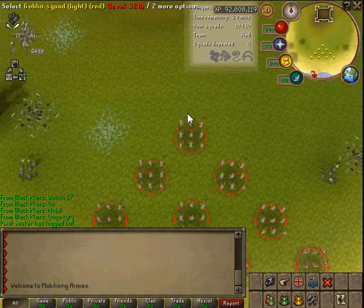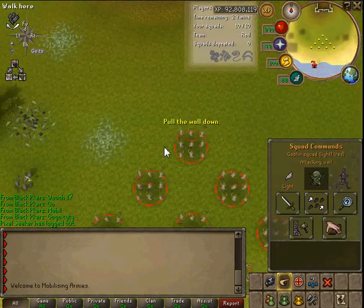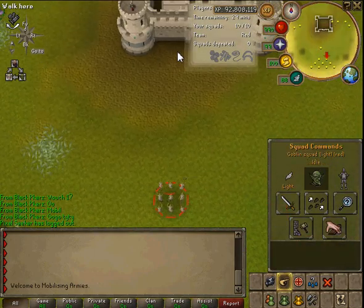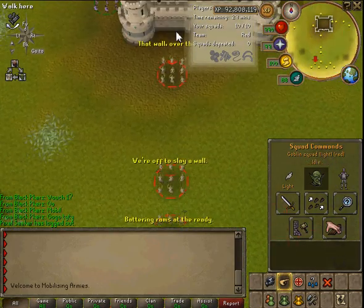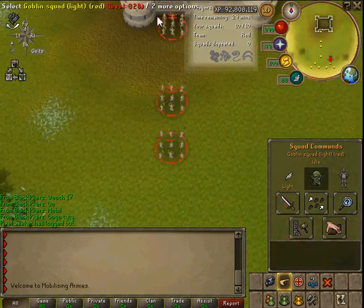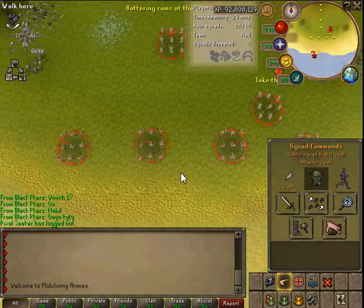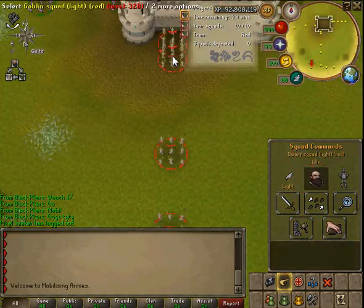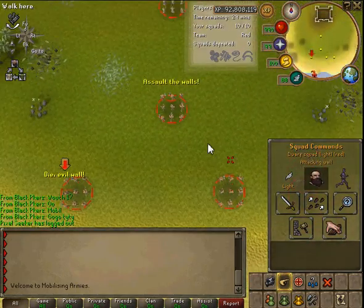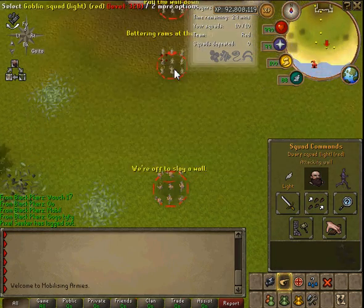I should show you guys how to line these up. I'm just gonna click the down arrow twice, up arrow twice, down arrow twice and so on. Keep moving them down, clicking the wall - click each one, click the wall, click this one, click the wall. Keep doing that until all 10 of your troops are attacking the wall.